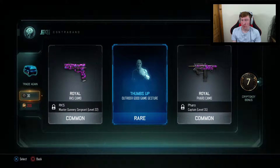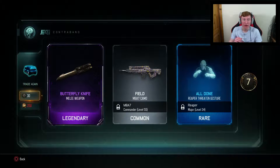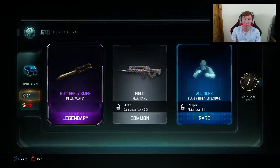I've got Royal for both of the camos — that's for the RK5. And the Farrow — yes! I've got the Butterfly Knife! That is sick, that looks so good. I'm definitely, definitely going to be trying that out and I'll probably post a video using that and doing a freefall challenge. Maybe in the next couple of days I'll definitely do a video on that. And actually that looks a pretty decent camo as well for the M8A7, and then a rare gesture. That's actually a decent supply drop, I'm happy with that.